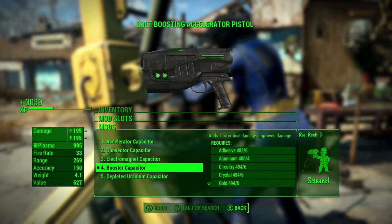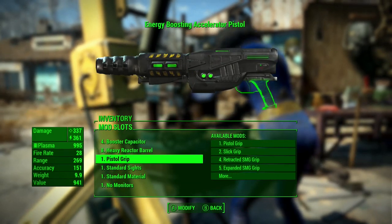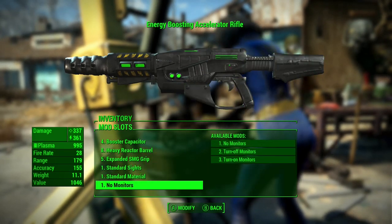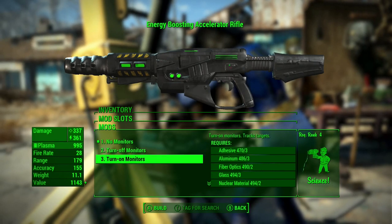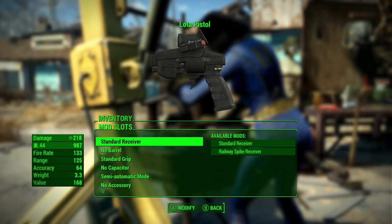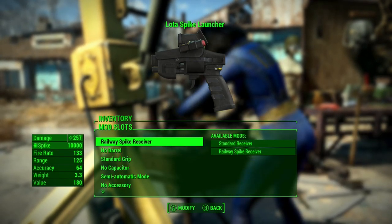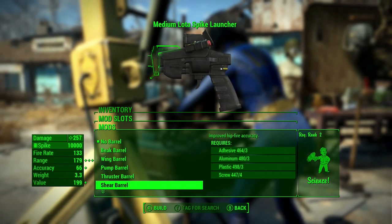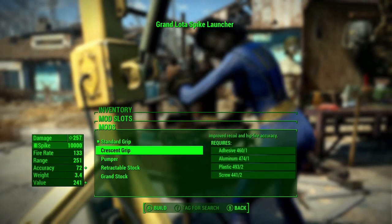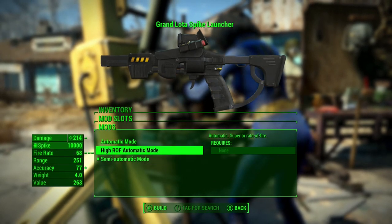So it has a bunch of stuff to use. You can make it like a rifle almost - let's see. Pistol grip. Oh, you can make it a rifle, nice. That's cool when they actually integrate that, like how it works in the game. Is it really spike? That is cool - spike launcher. Nice. I can smell launcher. Automatic mode.